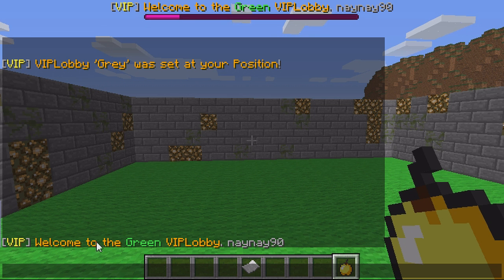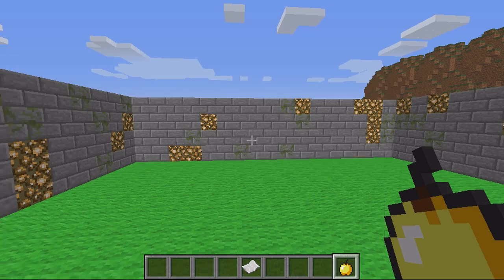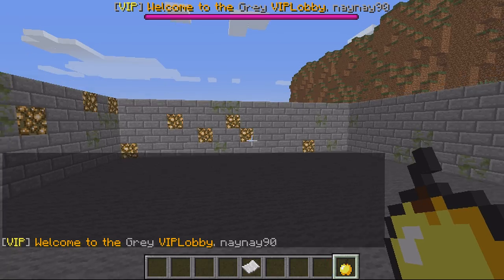This is all set in the config files, so you could have the sound effect off, you could have the boss message off, you could have this message here off, and also this item here you could also turn off as well. So it's all configurable to what you need for your server.